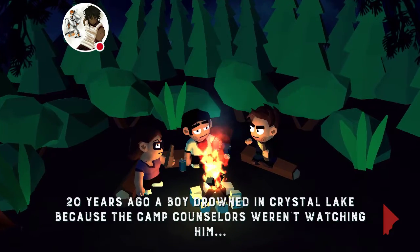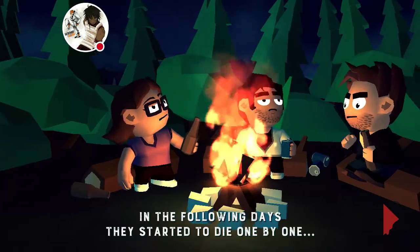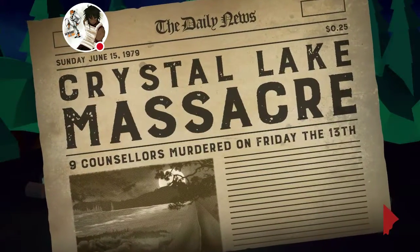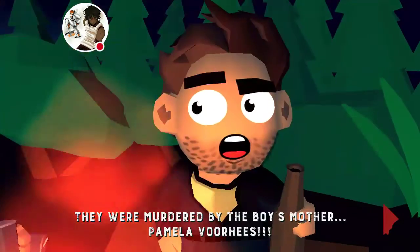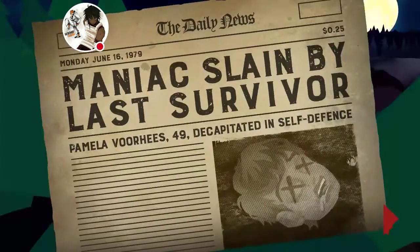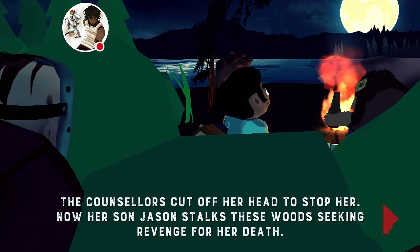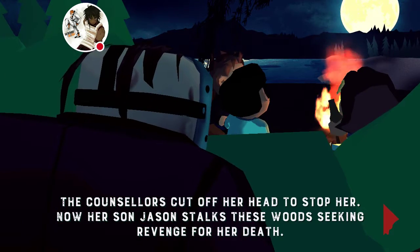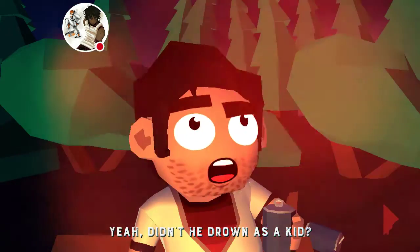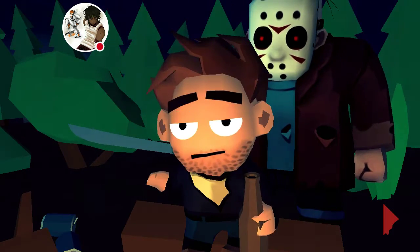20 years ago a boy drowned at Crystal Lake because the camp counselors weren't watching him. In the following days they started to die one by one. They were murdered by the boy's mother Pamela Voorhees. The counselors cut off her head to stop it. Now her son Jason stalks these woods seeking revenge for her death. Wait, wasn't his mom seeking revenge? Yeah, didn't he drown as a kid? Maybe I'm not telling it right.